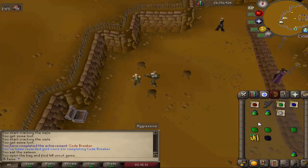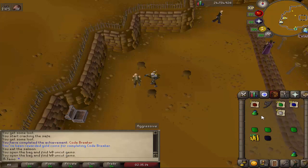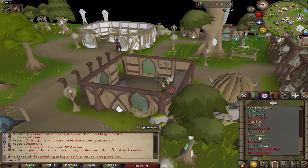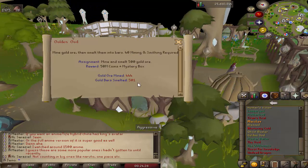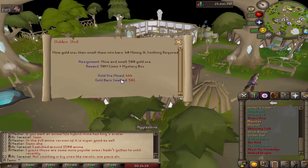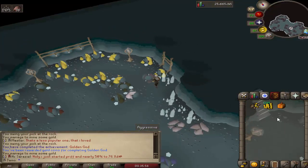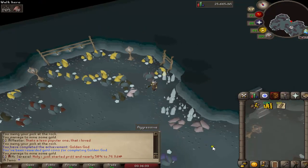Let's check out these gem bags — bunch of gems, nice. So with this inventory, that should be the smithing portion of the gold ore. I ended up getting some gold from Motherlode Mine, that's why I have more smelted than I do mined. I'm gonna go power mine this last bit and then this achievement should be done. And there it is — 50 mil cash and a Mr. Bucks, 100 oak planks. I will actually take that.